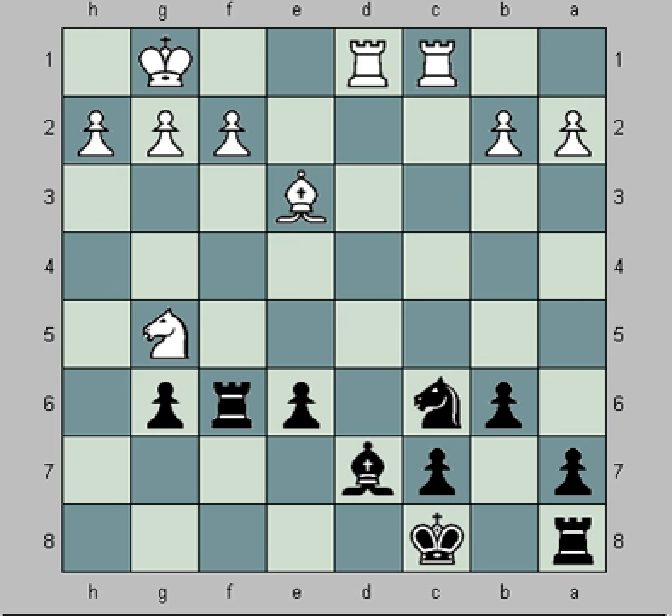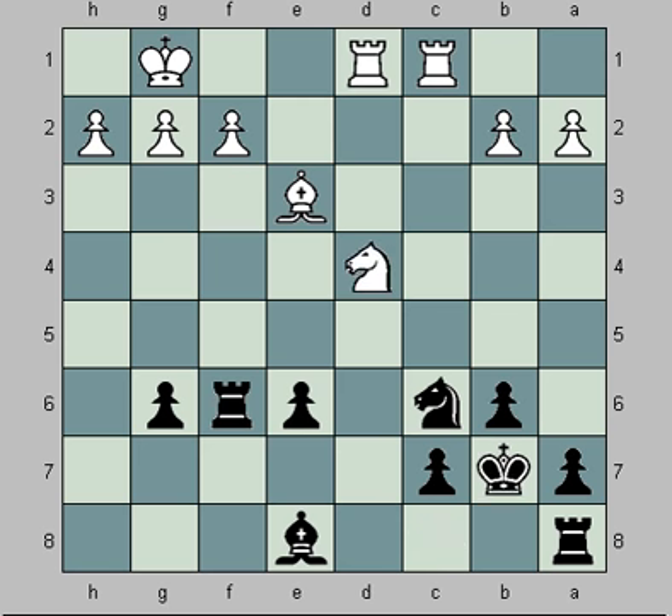Throughout the next few moves, the computer recommends that he stack up his Rooks on the C file, but he doesn't do that — I'm not sure it helps a lot either. Again, here I should have taken on D4. Now he should play Rook E1. Instead, he plays here, which is a mistake. He's threatening the Rook, but by capturing the Knight here, I now have a fork on E2.